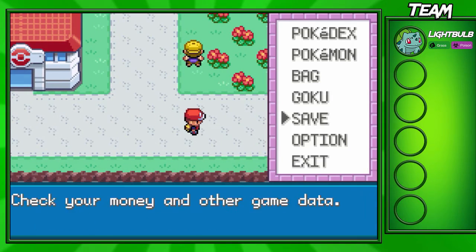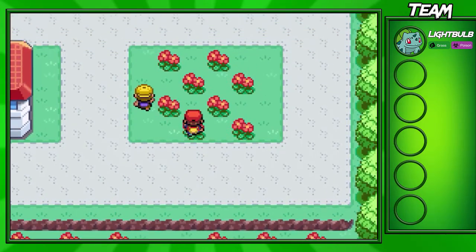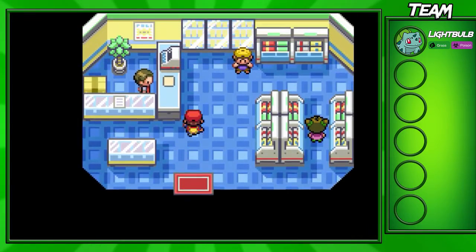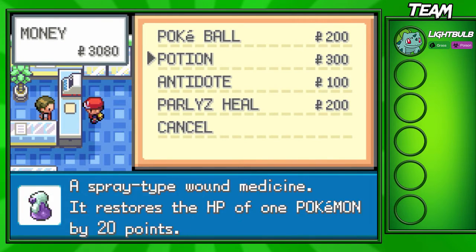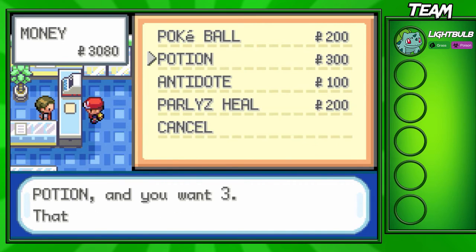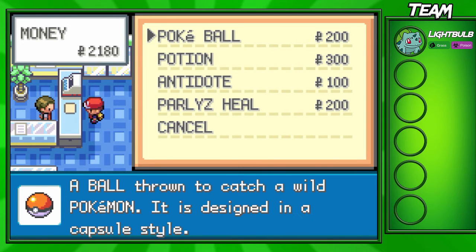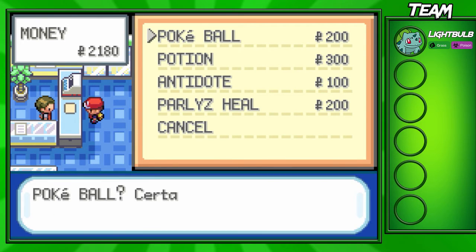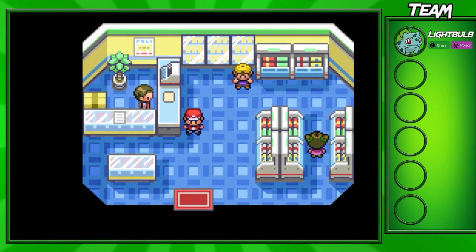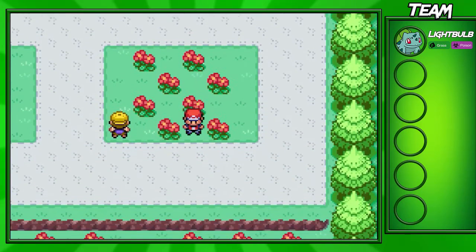Before we end off the episode, I want to check how much money we have. We have 3,880, which is nice. We're able to buy some potion stuff, just so we have that little extra heal here and there and we don't die randomly on a route. I think 3 potions should be enough. I don't think we need any more Pokeballs, but let's buy one more just in case we're not able to catch our Pokemon in just 5. Then we'll heal, and that will pretty much be the end of the episode.